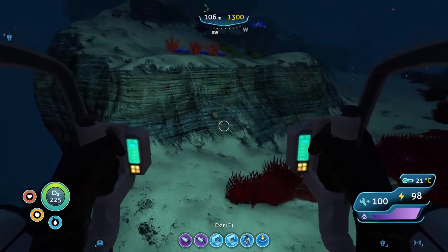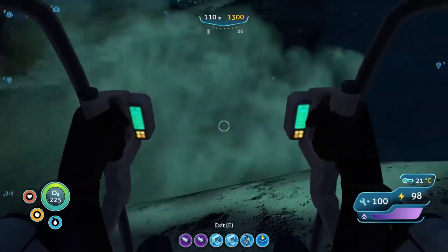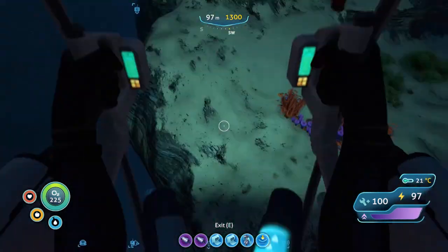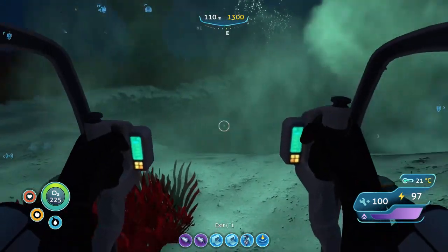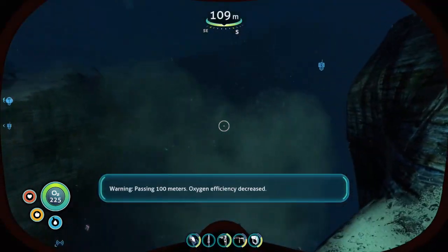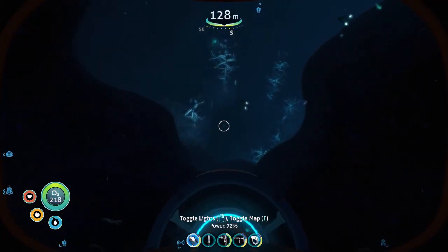I'll leave my prawn suit here and swim down. That hill there is what I call the steps. And this little gully here — there's another way down. Right, let's head down and get some blood oil.